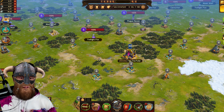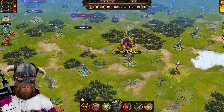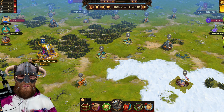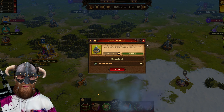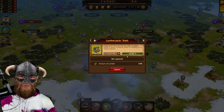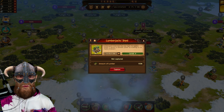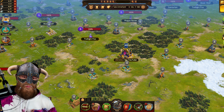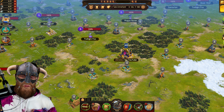On a farm you get food, for example. You can also yield stone, iron, and wood from the respective resource locations. So you basically have all the resources that you need in the game available from those resource locations.